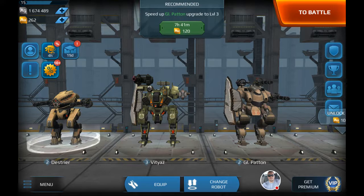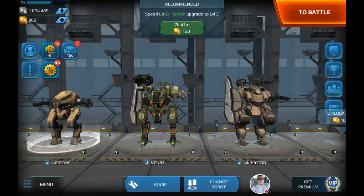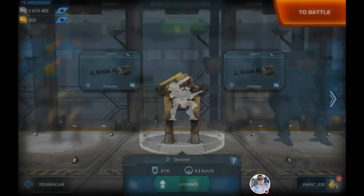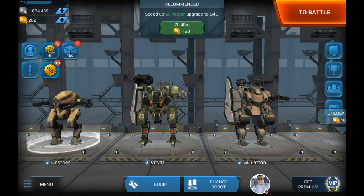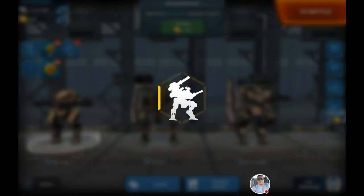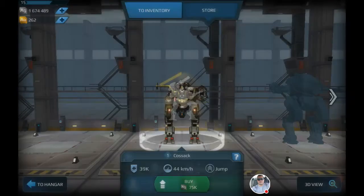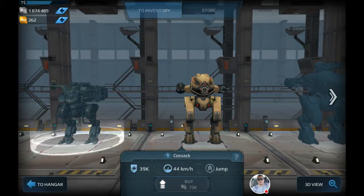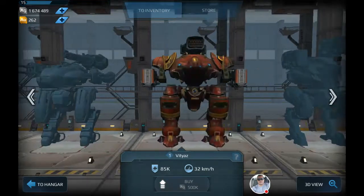This is the robot you get in the beginning of the game. It's quick but it's small. I seem to just be getting smoked no matter how fast I go - just getting smoked by bigger robots. So my plan is with this $1.6 million, I'm going to go to the store and buy the most expensive robot I can at my level and start with a good platform.